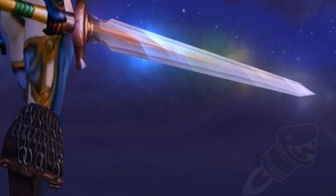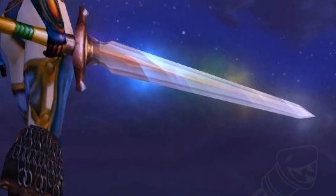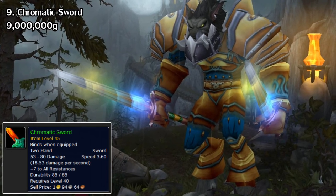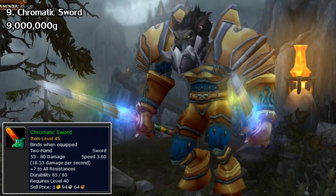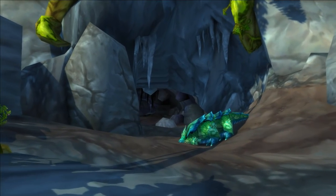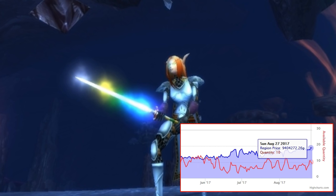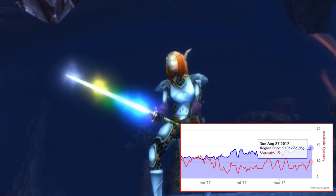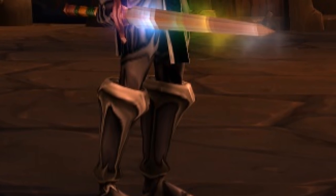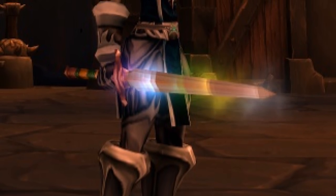And for the next item, would you believe me if I told you that one of the most expensive items in the game is a level 40 green sword? Probably not, but it's true. The Chromatic Sword is a unique two-hander that used to drop off of the rare basilisk mob Scalebelly in the old Stranglethorn Vale zone. In the Cataclysm expansion, this item was removed from his loot table, making it unobtainable from there on out. As for the reason why it's so expensive — well, for transmog basically. This sword is special because it has a native multi-color glow to it, which makes it quite unique and highly sought after by transmog enthusiasts.